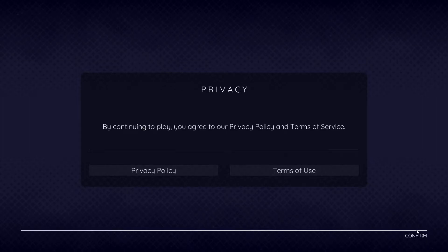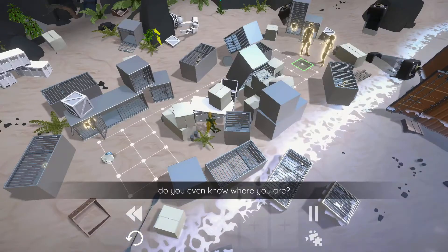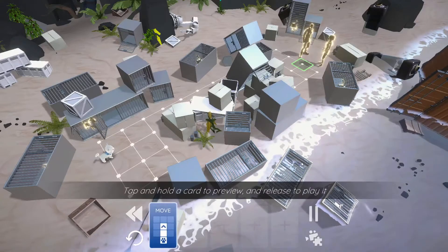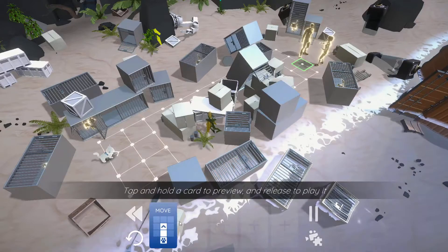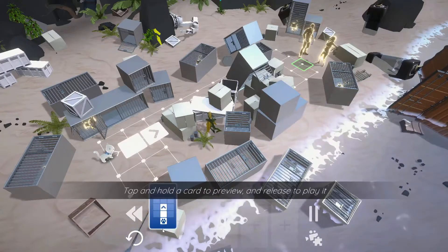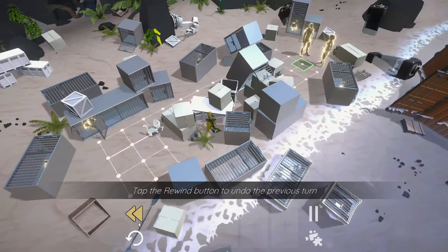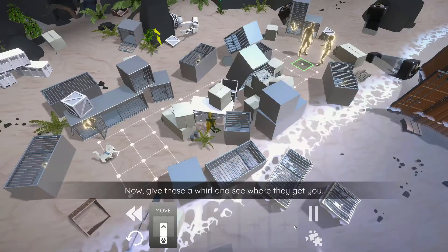Alright, so privacy policies, all that fun stuff. Moving on. Act 0, level 1 - Shelter. So the way this works, from what I can tell, is it's kind of a strategy game and you have these cards that kind of provide you with your movements. It does let us fix our mistakes - there's a rewind button. If you ever find yourself in a pickle, just remember that you can take a step back and try something else.